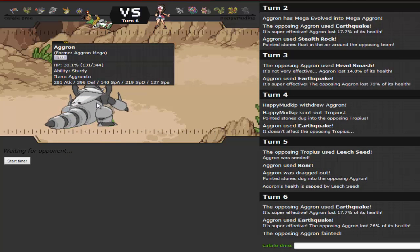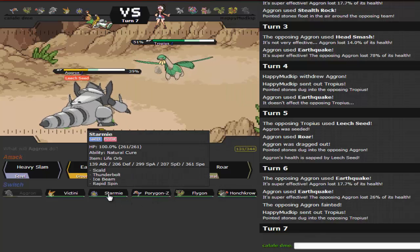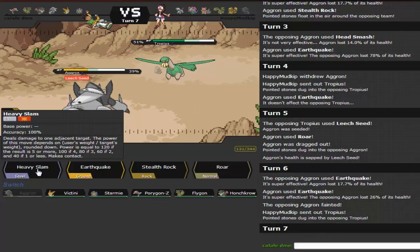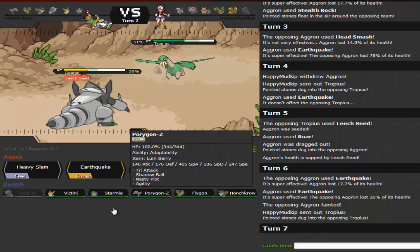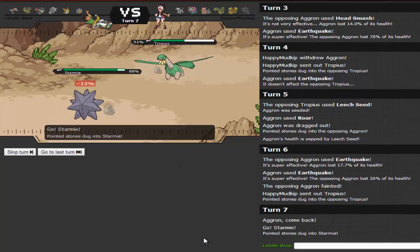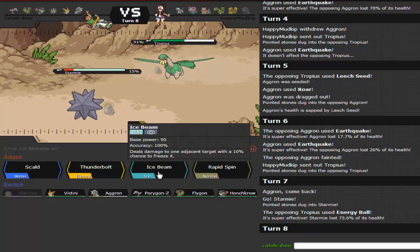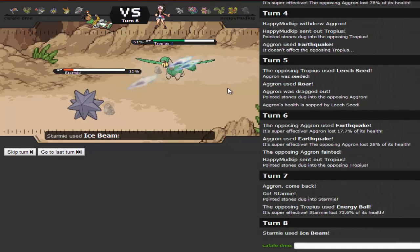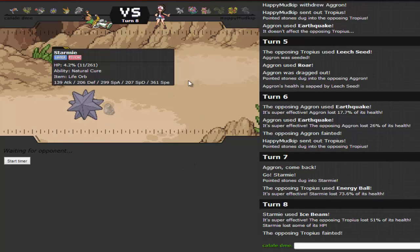Tropius is back in. I switch into Starmie — assuming Tropius can't take me out, and if it goes for Solar Beam I have Ice Beam. He goes for Energy Ball, I live it. I outspeed his team, so I'll go for Ice Beam and then Rapid Spin. Ice Beam takes out Tropius. Unless he has Extreme Speed on Arcanine he won't stop me getting the rocks away. He brings in Absol instead — probably going for Sucker Punch. I go for Rapid Spin; he does use Sucker Punch. Fine by me.